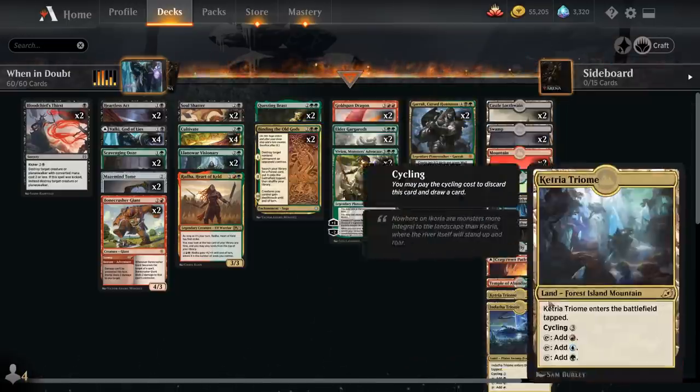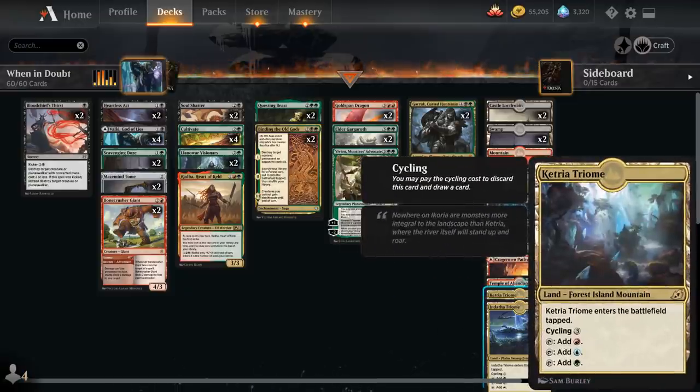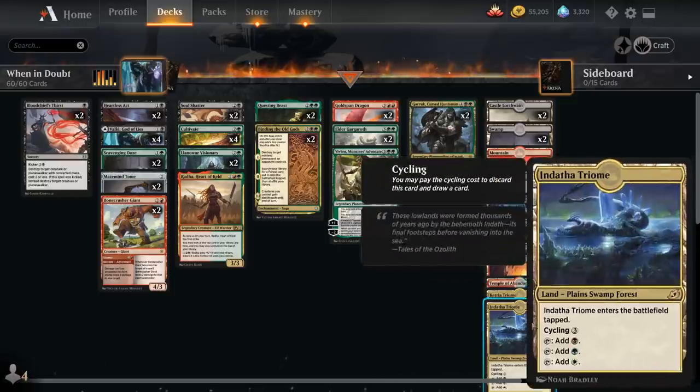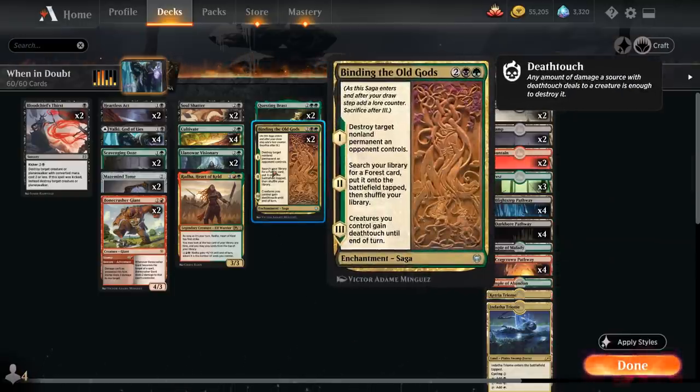We have three basic Forests, one Ketria Triome, and one Zagoth Triome — both of which are Forests that also produce either red or black mana for additional mana fixing, searchable with Binding. On the final chapter, our creatures gain Deathtouch until end of turn, which is a nice bonus.